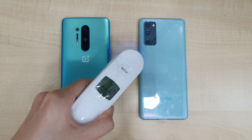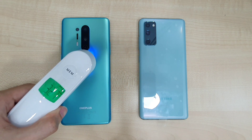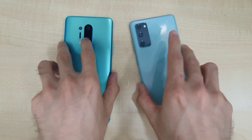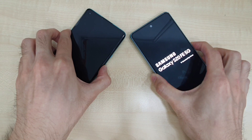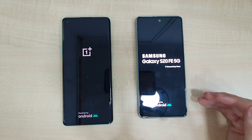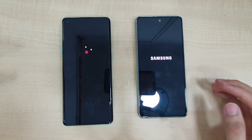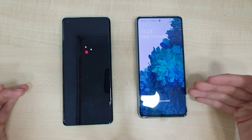Let's test out the temperature in the room — it is at 27 degrees. The phones are at 32.7 and 32.9, not much difference at all. This S20 FE comes with 8 gigs of RAM and 128 gigs of storage, while the OnePlus 8 Pro comes with 12 gigs of RAM and 256 gigs of storage. Let's see how well they perform with their RAM management.